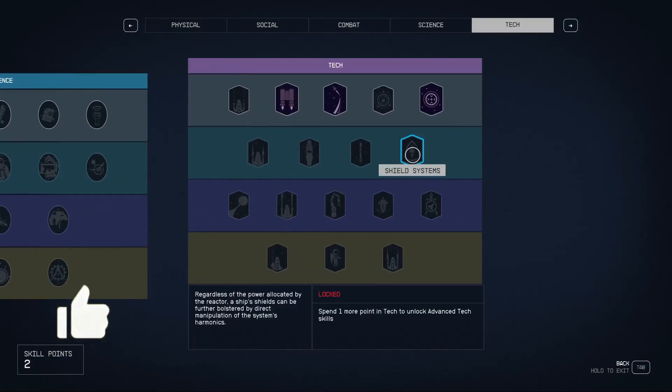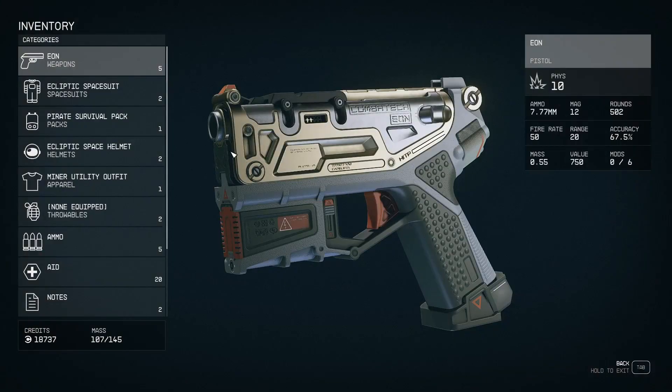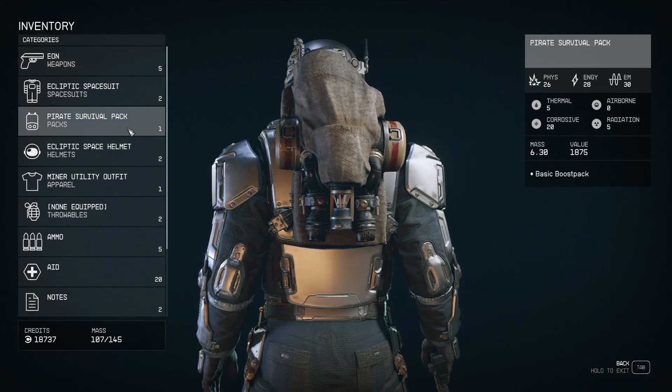First of all, you need some special skill called Boost Pack Training. You need just level 1 of this skill. Also, you can activate this ability if you had chosen some special class. Also, you need a special jetpack which can fly.